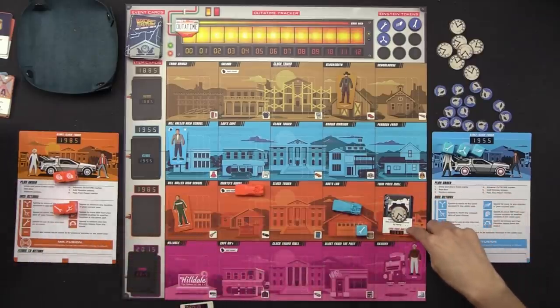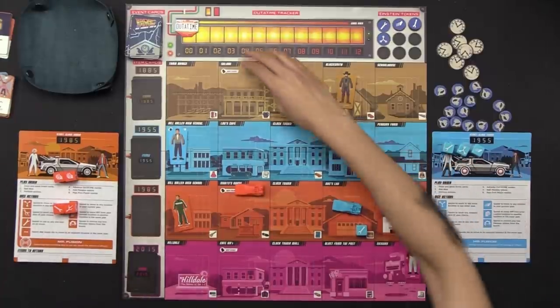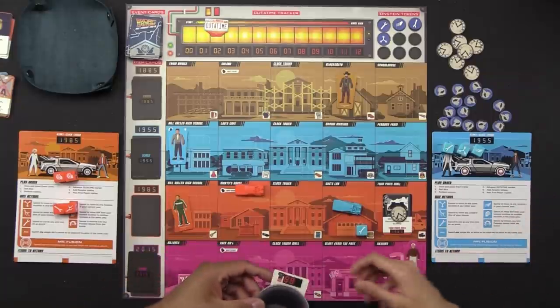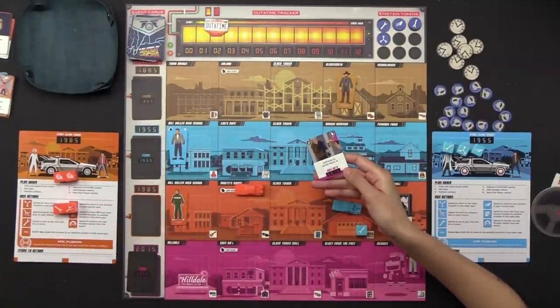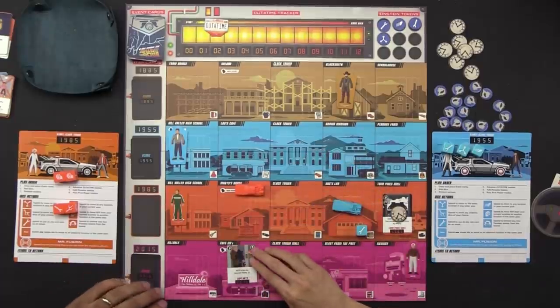You're the first player now. We need to see events showing up where there are items — we don't want any 1985 events. Okay: 'Griff tries to recruit Marty Jr.' in Cafe 80's 2015 — Griff is Biff's grandson. 'Doc falls in love with Clara in the schoolhouse of 1885' — perfect. We just need a blue one now.